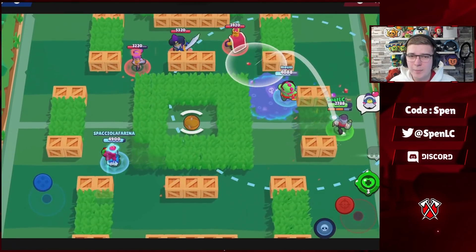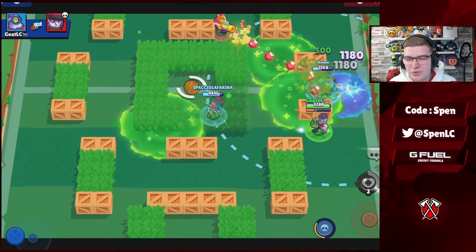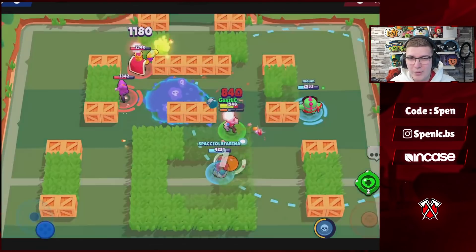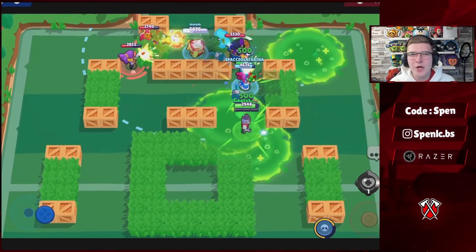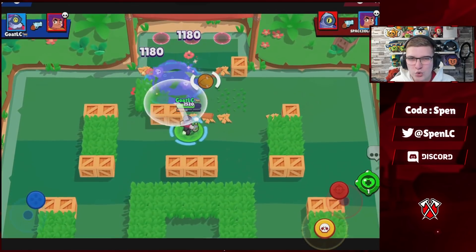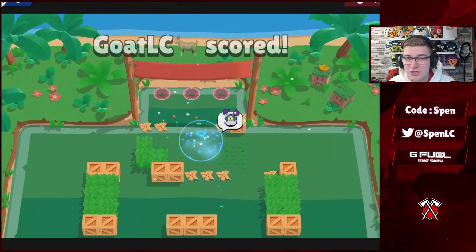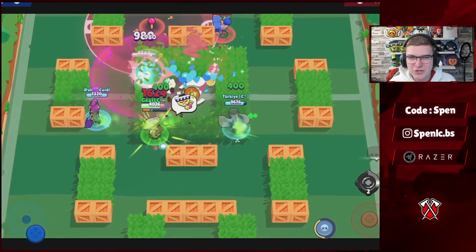Next up we have Barley. He's in a good place in terms of his star powers and gadgets — both are definitely usable. In competitive, about 90 to 95 percent of pros use the Extra Noxious star power and the Healing gadget. Especially in game modes like Siege where the healing gadget helps you and your two teammates, that heal can come in really clutch. The Sticky Soap gadget can be really good especially if you're anticipating tanks.